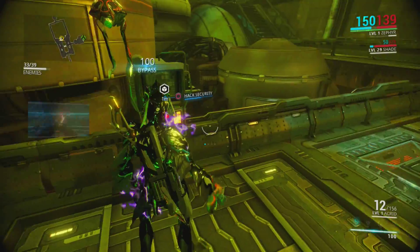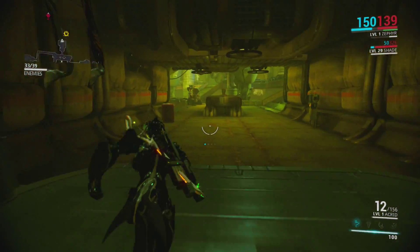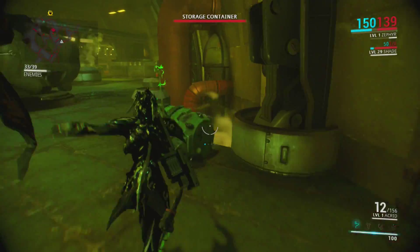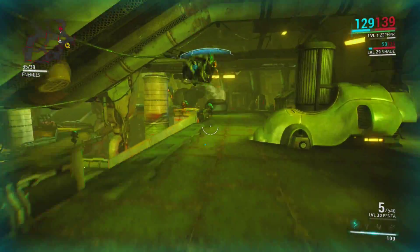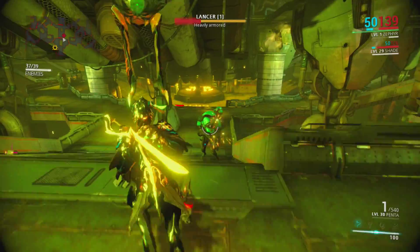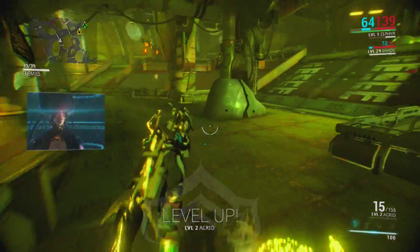A little bit of matrix action mixed in. There we go — I killed him while I was diving, that's what I was trying to do. And as I fall to my death. Man, I have way too much fun in this game. Did I run out of ammo? I accidentally pulled out the Penta. There we go. Alright, that's all 39 enemies — that is a mission complete as soon as we get to the extraction point. So I'm not really sure how I feel about Zephyr just yet. I'm sure she's going to be a lot more fun after I get all her real abilities in there. Hacking is just a minor little inconvenience — I don't really like it. Here we go. Bam bam bam. Mission complete.